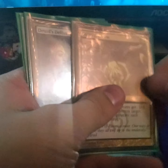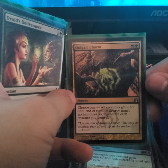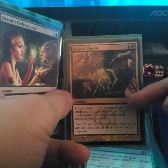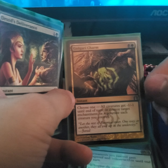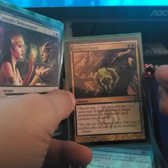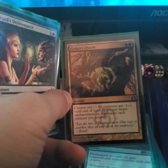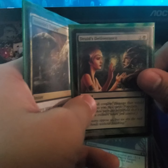Golgari Charm — all creatures get -1/-1 until end of turn, or destroy a target enchantment, or regenerate each creature you control. I mostly choose the -1/-1 or regenerate to protect my creatures. The reason is I don't want my elves to die, and I have an elf that if all my tokens die I can make everybody lose one life for each one — so it's a good small combo.